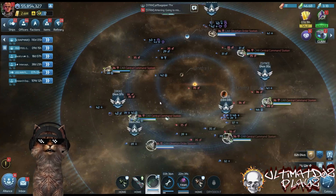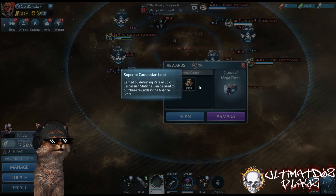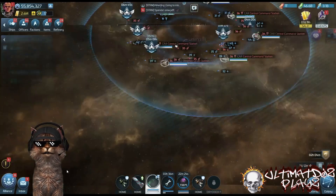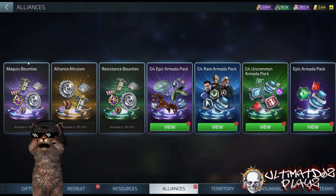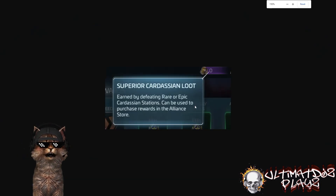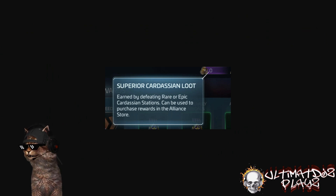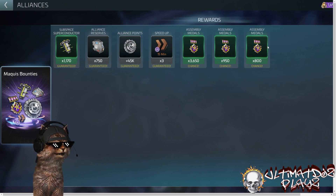If you do a rare or an epic armada, it's going to give superior Cardassian loot. The same thing drops from epics. Over in your alliance tab in the store, the other two bundles — Maquis Bounties and Alliance Altruism — take the superior Cardassian loot earned by defeating rare or epic armadas. In Maquis Bounty, you're going to get more subspace superconductors, more alliance reserves, alliance reputation, more speed-ups, and assembly metals.